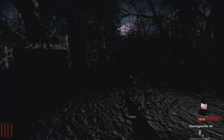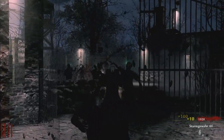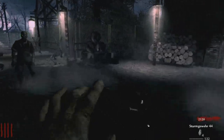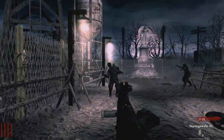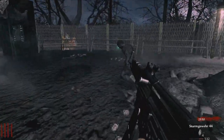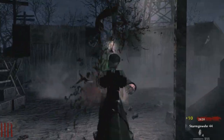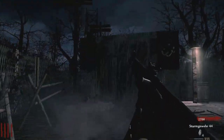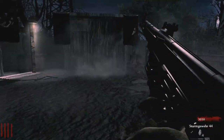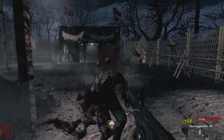Is there anything back here? Did I miss a teddy bear back in the graveyard? I don't have jug. I wonder if this is like the prototype style map — it can't be, because it's got power. It's got a power switch, so it's definitely not a Verrueckt style.